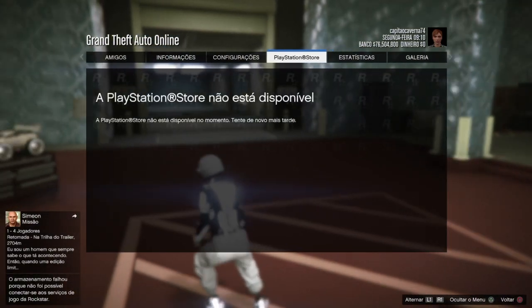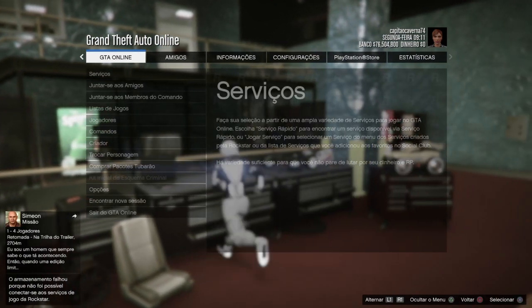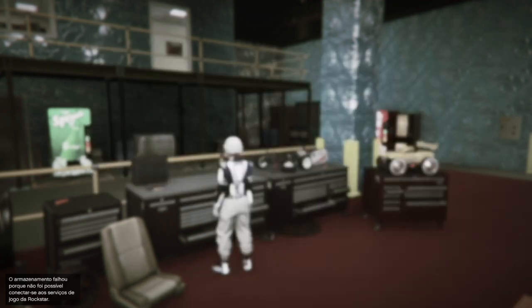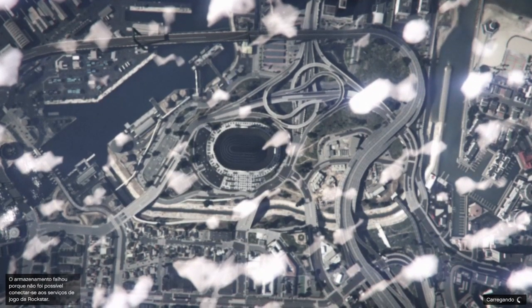Veja que o mapa está aberto, o personagem começou a correr. E agora eu venho aqui em GTA Online, serviços, jogar serviços criado pela Rockstar, Missões, um serviço titânico, tá galera? Somente isto aí. Espera a gente chegar no lobby.